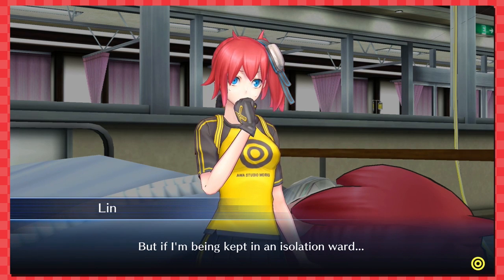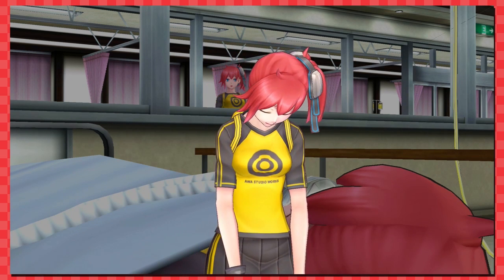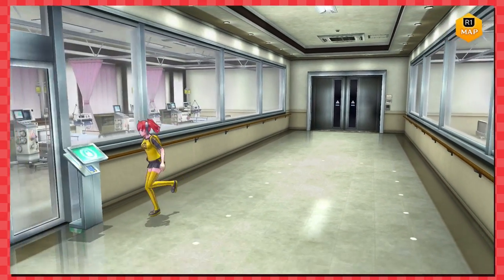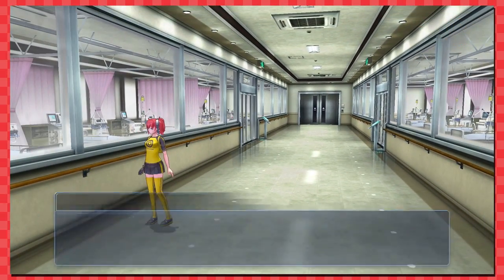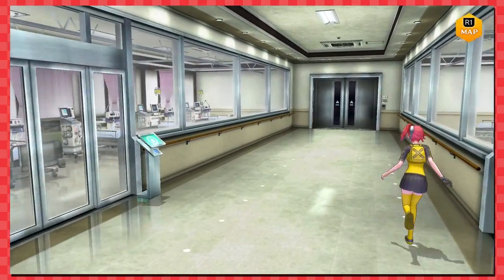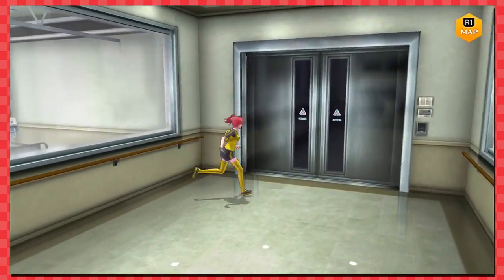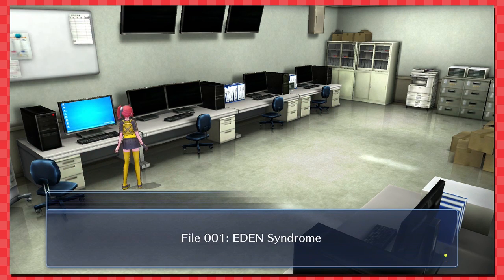'I don't have my physical body — what is this? Is this my physical body? My own body was in such good shape — I should be happy, I suppose. But if I'm being kept in an isolation ward, then I really must have Eden Syndrome.' This is like Sword Art Online — you're trapped in a game! So Eden Syndrome is just when you're stuck in Eden — you got separated from your physical body.